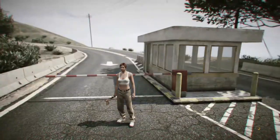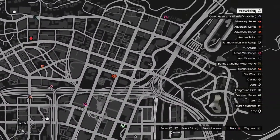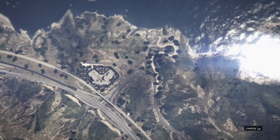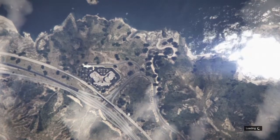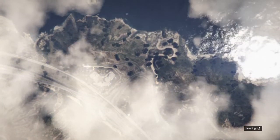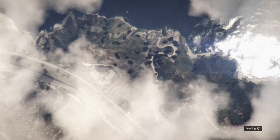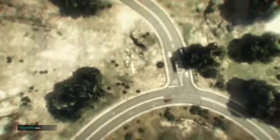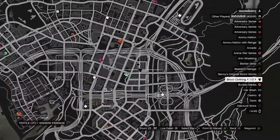When you get loaded inside of your new session, open up your map and check to see if there are any clothing stores in your session. If there are no clothing stores, all you have to do is find a new session. If you do see clothing stores inside your session, make your way over to any of them. Now I'm getting loaded inside of my new session and there are clothing stores, so I'm going to make my way over to the closest clothing store.